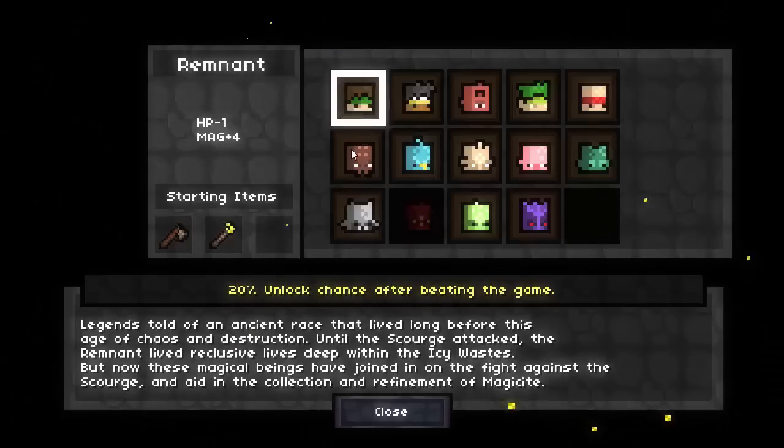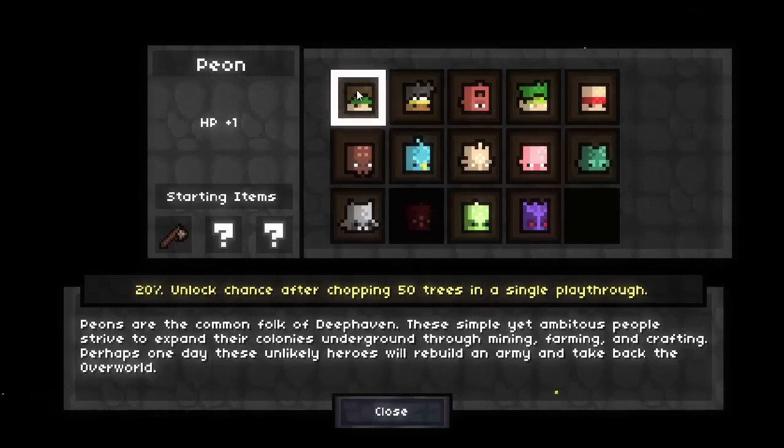There's a bunch of different races, but the first one you're going to unlock is the Peon, which is a starter race. It gives you HP plus one - this is like an RPG, kind of a roguelike game. You do have different attributes including HP, attack, dex, and magic, which all affect your play style.